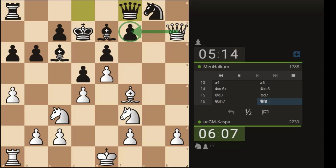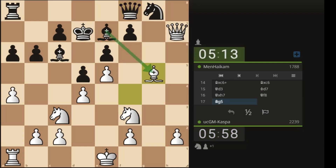Black just played queen f8 after I played queen takes h7. Since I can't take the pawn on f7, maybe bishop g5 in an effort to exchange bishops and simplify the game. If bishop takes, I'll place my knight on a better square. Pawn to f6 — and just like that a new square on e5 has been created for my knight automatically.